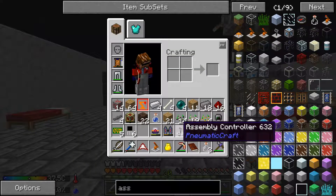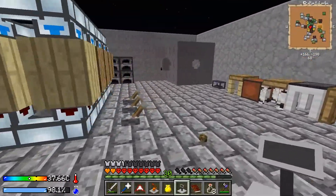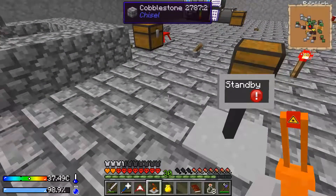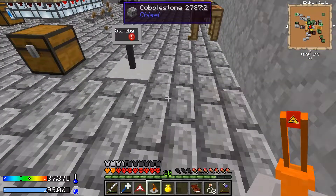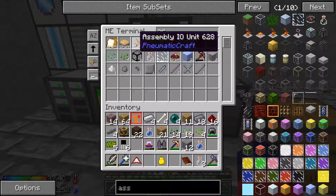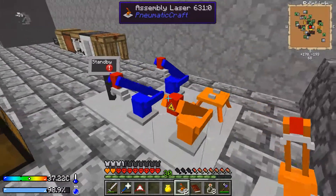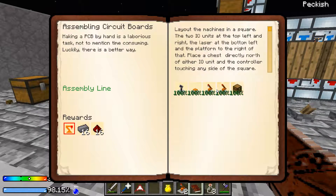Assembly controller — I need my assembly stuff. We're going to set that up today. You need air pressure to use it. So let's put this guy there. Assembly laser. I'm not sure how this works, I've never used this before. I think we put the laser here. Whoops, that's the crafting terminal. Assembly IO units and board. I think like this and like this. It's in standby. Assembly IO units, platform, and a chest.